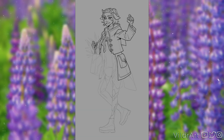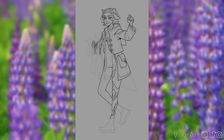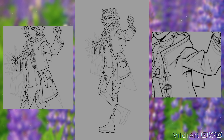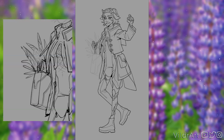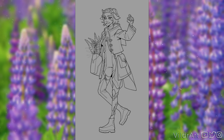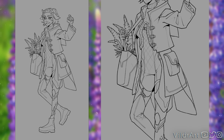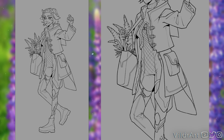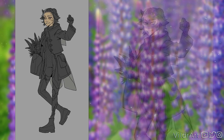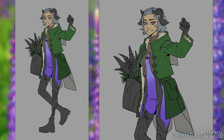Her outfit is very much based on the heavy rain concept. I struggled a lot trying to give her a raincoat while making it look futuristic. I do think I came up with an interesting concept in the end — a separated top and bottom part with some loose see-through parts on top. She also has a bag to carry materials like lupines. For her design I didn't want to incorporate flowers into her outfit as obviously as I did with the hydrangea one, so I ended up giving her a skintight suit and leg straps which are meant to look like lupines starting to bloom.